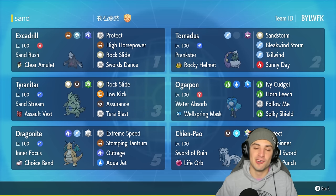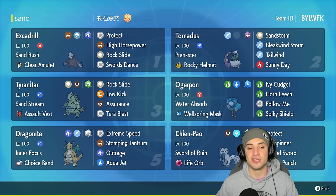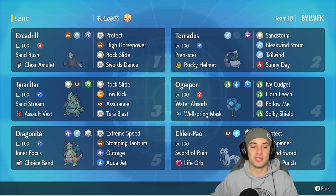You've got a STAB move, a coverage move, and a way to boost your physical attack — really can't go wrong with that. The Tyranitar set is pretty standard as well with Sand Stream and Assault Vest, Rock Slide, Low Kick, Assurance, and Tera Blast.